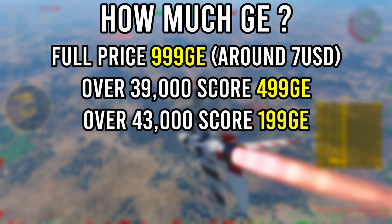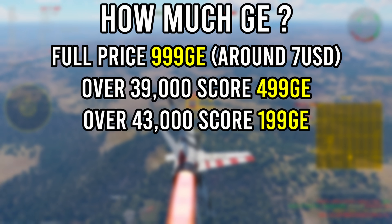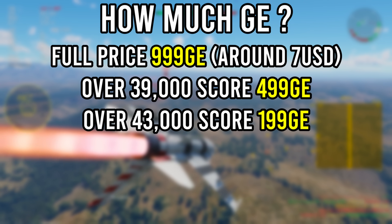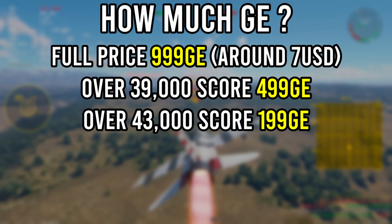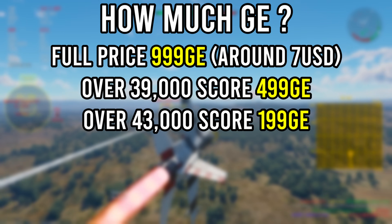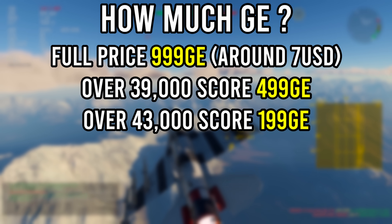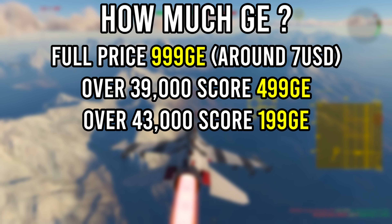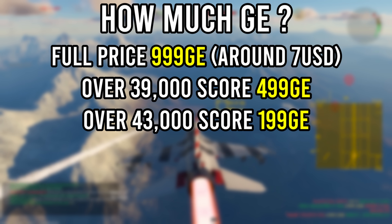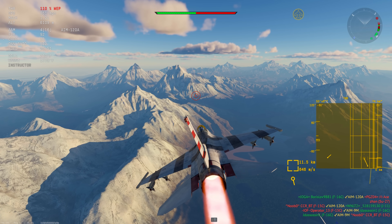If you miss a couple of stages, you can buy them outright for 999 GE, which is around $6.60 USD, at any time during the event. However, if you're over 39,000 mission points for that stage, the cost drops to 499 GE, and if you're over 43,000 points, it's only 199 GE per stage. So every time you hit these milestones within a stage, the price goes down — it's definitely a good thing if you're very close when the stage changes over and you can buy it cheaper.